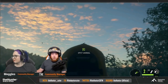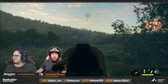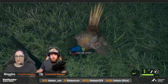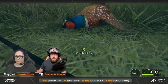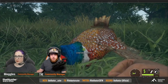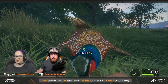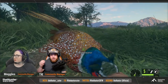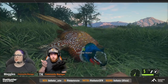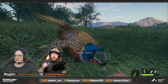That brings me to our next thing — we have a brand new shotgun in the game: a 16 gauge pump action shotgun with five rounds. We do already have a 16 gauge in the game, but it's part of the drilling rifle, which has a 16 gauge along with the 9.3. So we finally have a dedicated 16 gauge pump action shotgun, which is really cool.